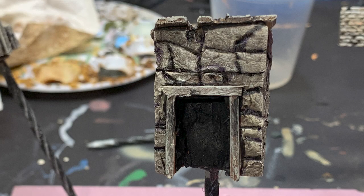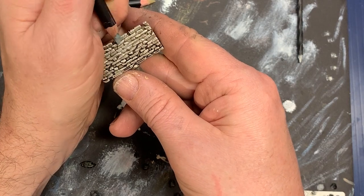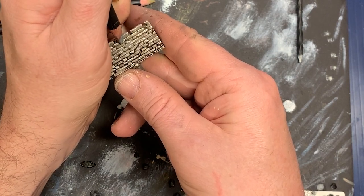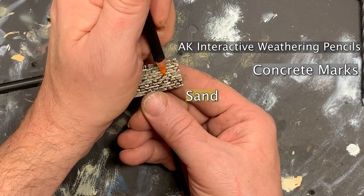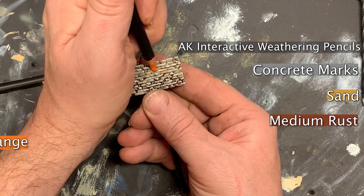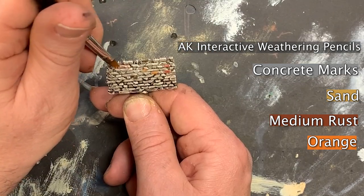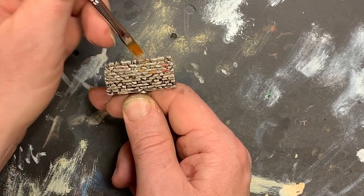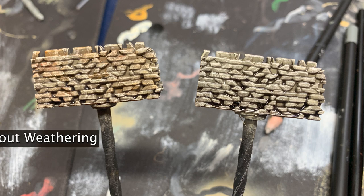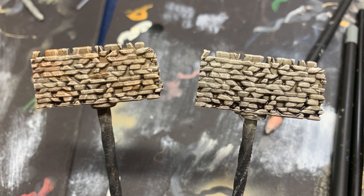Most of the structures were not looking really good, but they didn't look like they had been sitting out in the elements in the desert or that they had been lived in. So I got out my weathering pencils and got to work applying them to the building. I used various colors — mainly concrete marks, sand, a little bit of medium rust, and orange. I worked them into the stone where I figured the wear and tear would apply, and then carefully blended them out with a moist, square-tipped brush. This would keep the look very subtle but would make it look like there was an interesting variety of colors and textures in the rocks of the buildings and the walls themselves.